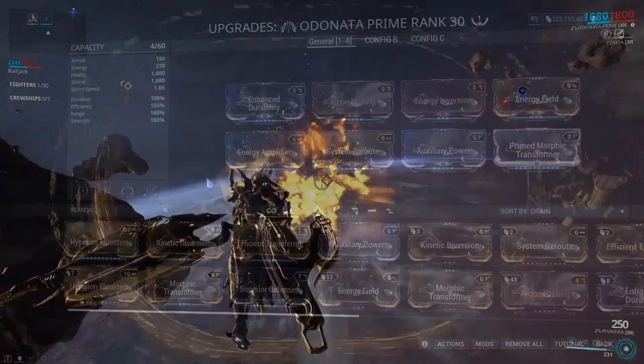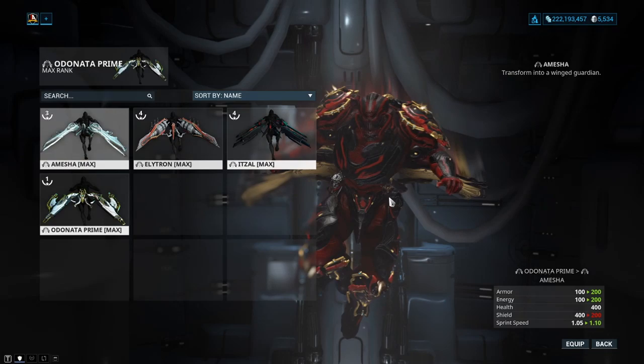Odonata is more of the welfare version in comparison to the better of the arc wings right now, which is Amesha.